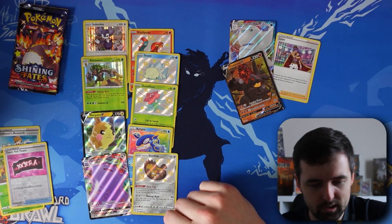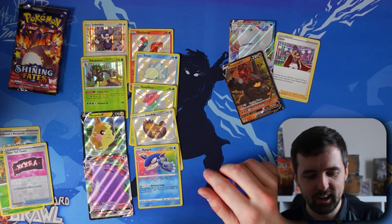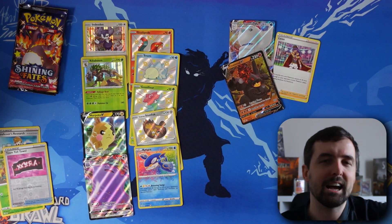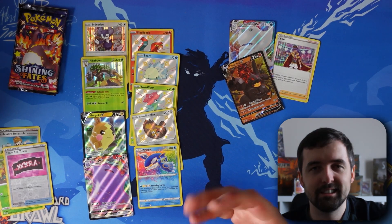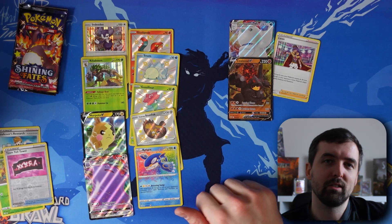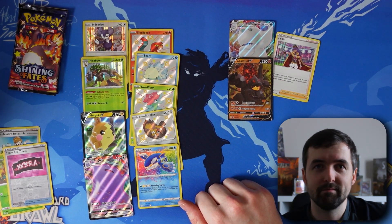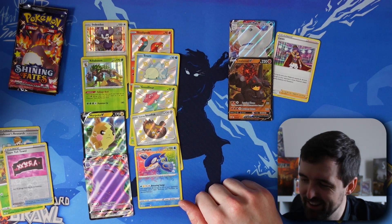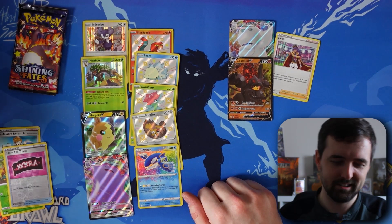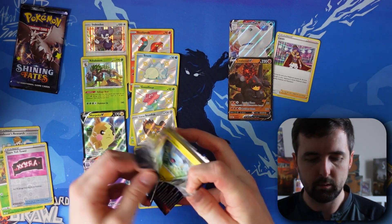Before we open the last two Shining Fates packs — from Shining Fates in six packs we got two holos, four shinies, an Amazing Rare, a V, and a VMAX. Against Vivid Voltage's one holo, a V, and a VMAX. It's just not fair. What are these Vivid Voltage pulls? We've got two more Shining Fates — let's open them up quickly and see what's in here.